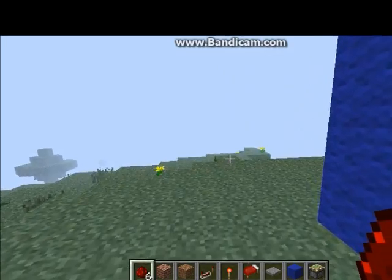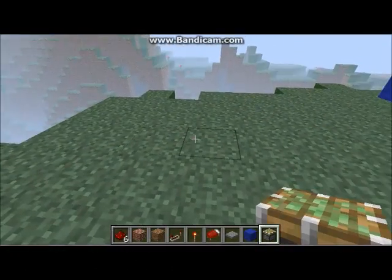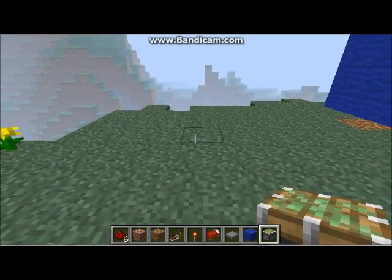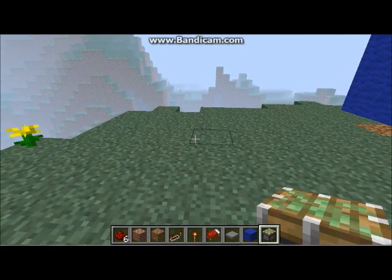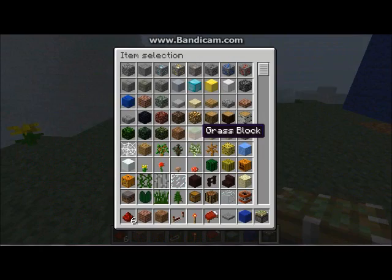So now I'm going to show you how you would build this. First of all, you need sticky pistons. If you're on survival, that is a piston plus slimeball. If you're on creative, just get it out of your tab menu.